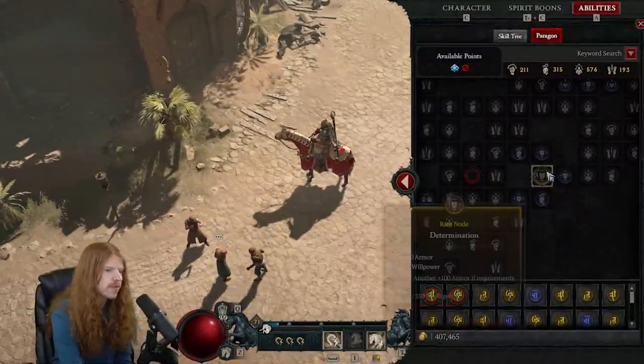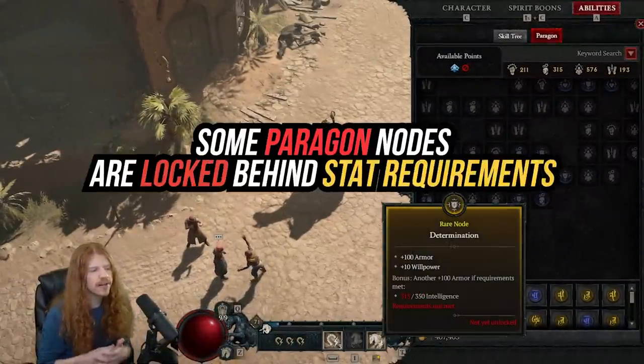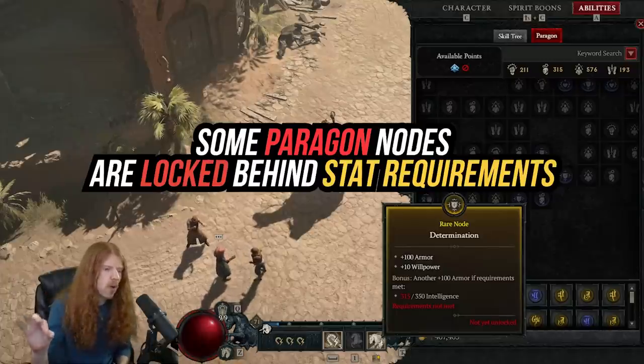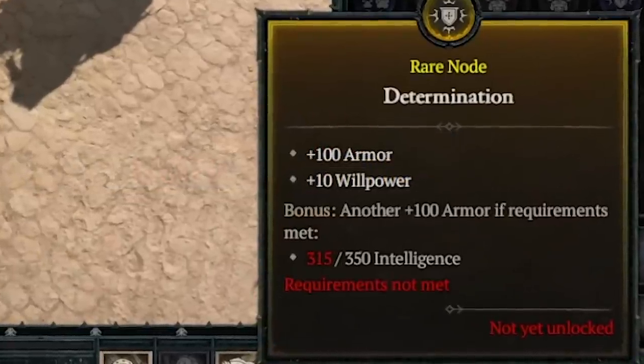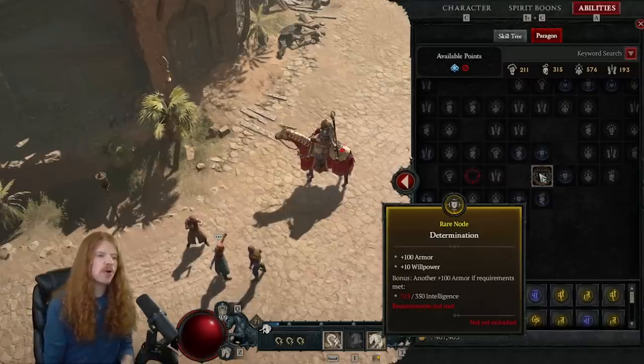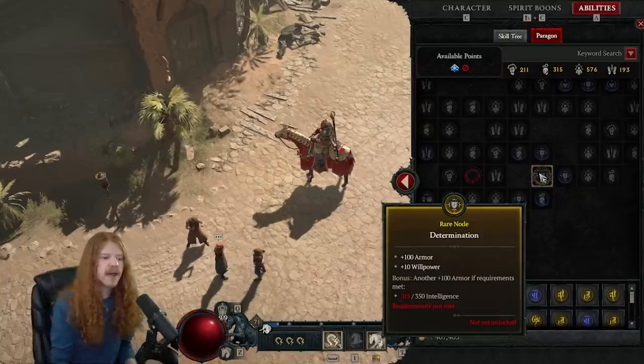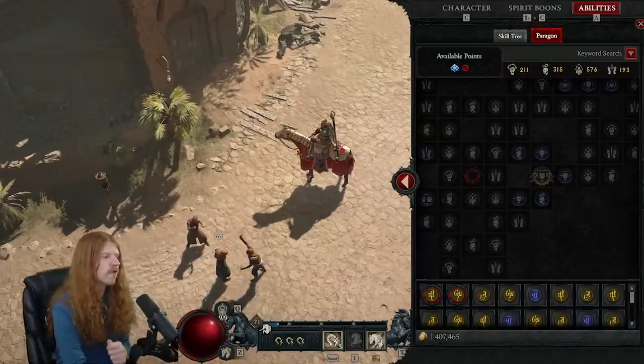This is also important because later in the game, when you get to your paragon boards, some paragon nodes are locked out by stat requirements — you need intelligence, dexterity, willpower, or strength. You can get bonus stats for all your characters by collecting these altars, which again ties back into renown. All of these points work very well together.